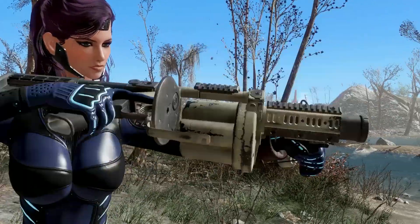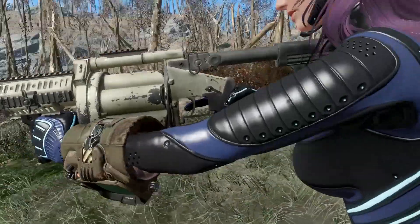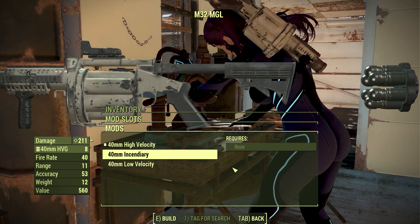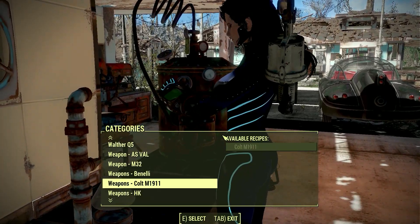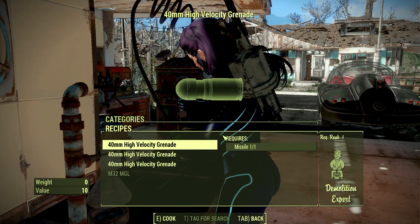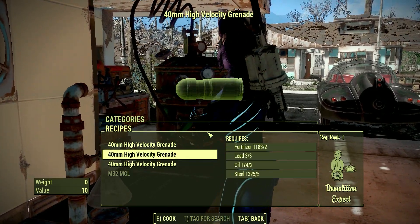In third person it's also similar. You can attach scopes, change the grenades, and do other modifications. You can craft this at the chemistry workstation with the title 'Modern Warfare M32 MGL.' You will find three kinds of bullets — low velocity, high velocity, and medium velocity — so it's up to you which one you want.